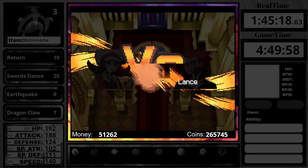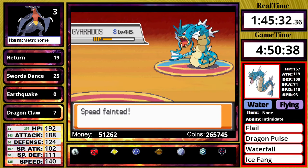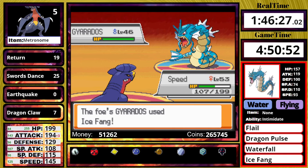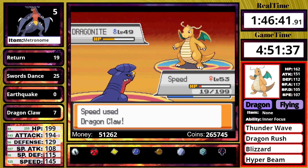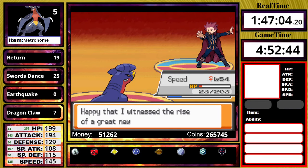Now we move on to Johto Champion Lance. He leads off with Gyarados, I use one Swords Dance, live an Ice Fang at around half health, use Return, and the second Ice Fang knocks me out. On the next attempt, I use Rare Candies to get to level 53, use two Swords Dances, the two Ice Fangs leave me at 19 HP, and at plus 3 attack from Intimidate I can one-shot every single thing on his team. I even outspeed his Aerodactyl — it has 144 speed and I'm at 148. The Johto section of HeartGold is finished at around 1 hour and 47 minutes. Not a bad Johto split for a HeartGold playthrough.